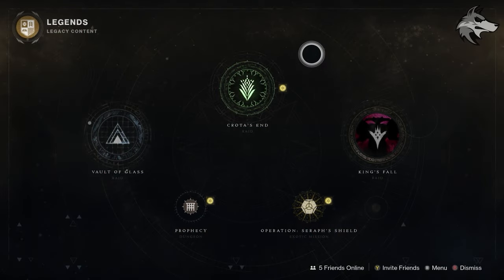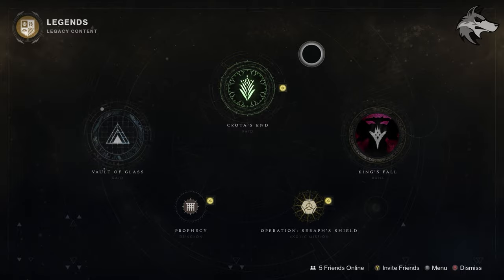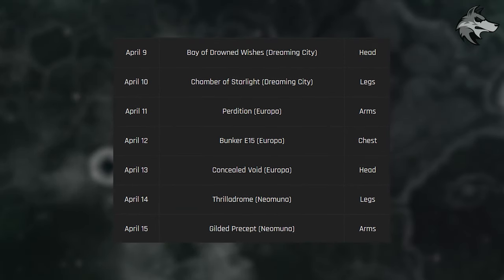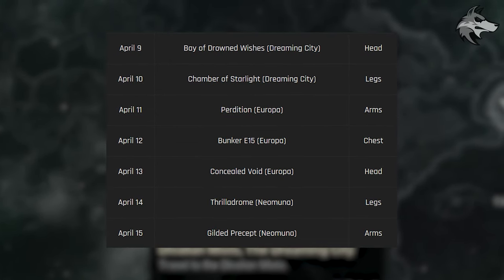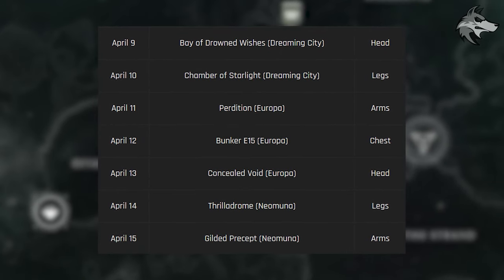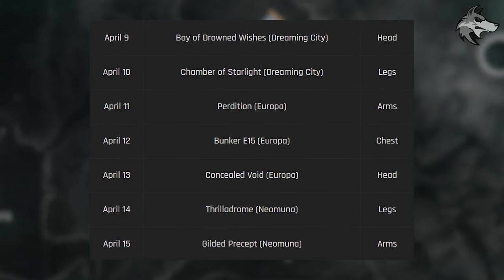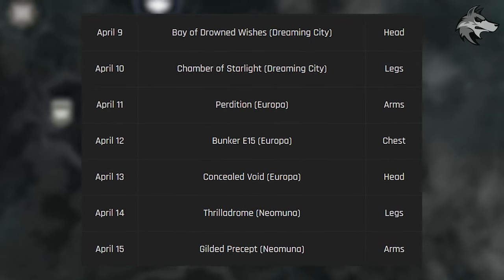The featured raid this time around is King's Fall — another opportunity to pick up the Touch of Malice. We also have the Grasp of Avarice Dungeon featured, with all rewards fully farmable this week. For Lost Sectors: today (April 9th) it's Bay of Drowned Wishes in the Dreaming City dropping exotic helmets; April 10th Chamber of Starlight for exotic legs; April 11th Perdition on Europa for exotic gauntlets; April 12th Bunker E15 for exotic chest pieces; April 13th Concealed Void for exotic helmets; April 14th Thrillodrome for exotic legs; and April 15th Gilded Precept for exotic gauntlets.